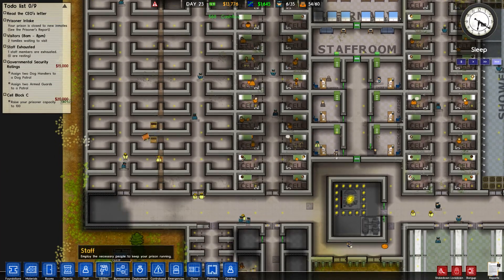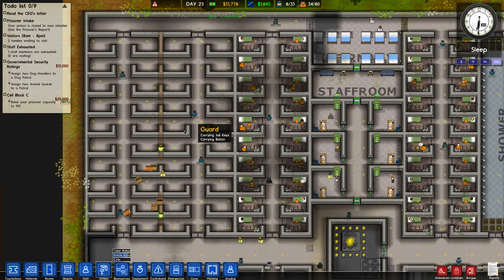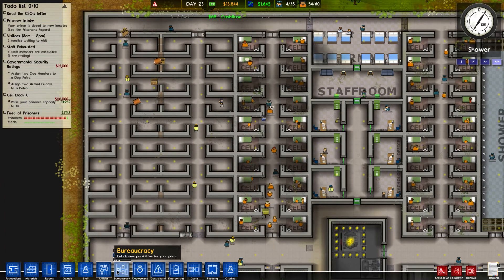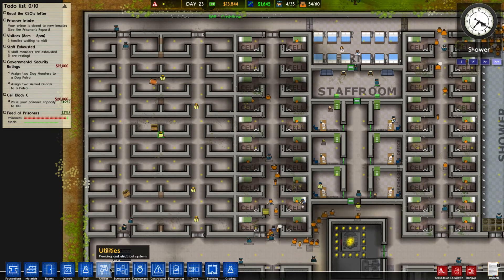When we get another 40 prisoners, I reckon our income might raise by about a thousand dollars. If we can earn 2,500 a day, that's really good.